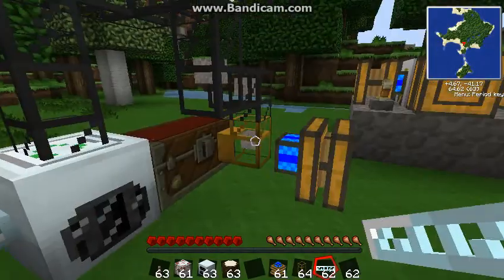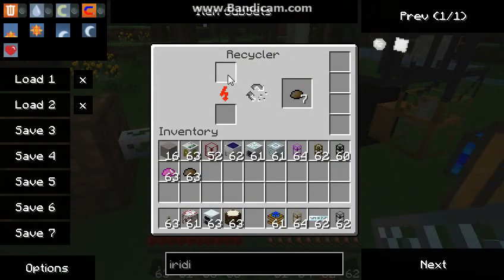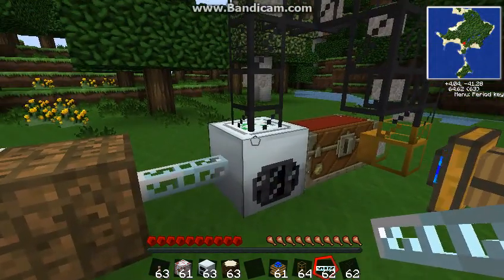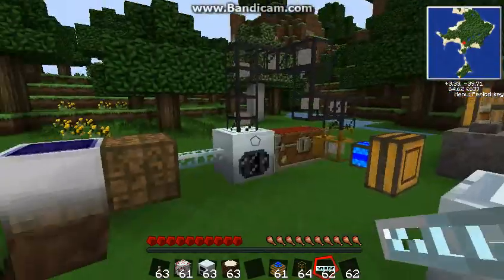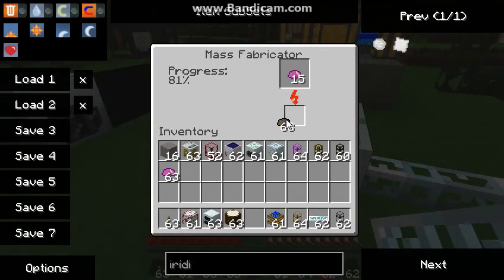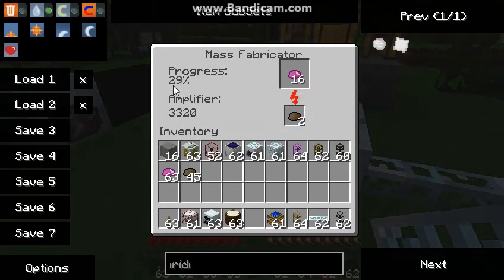You have a 1-in-12 chance to get scrap from cobblestone, or any other item you use — so roughly every 12 cobblestone you get one scrap. It's random. It recycles it and produces scrap. When you get scrap, you come over to the mass fabricator. It's being powered by the MFSU right now, but if you want to speed it up you can put a bunch of scrap in the amplifier slot — it amplifies production by a lot and you get a bunch of UU Matter much faster.